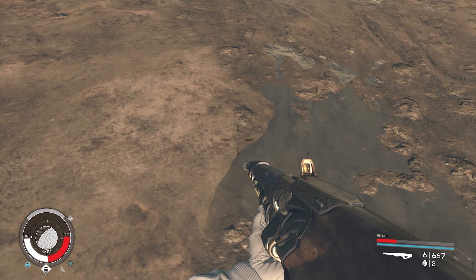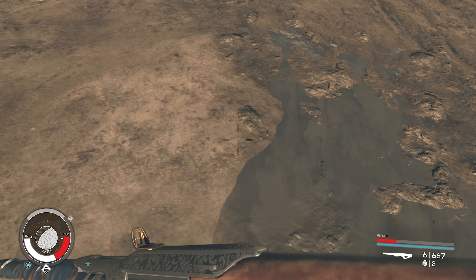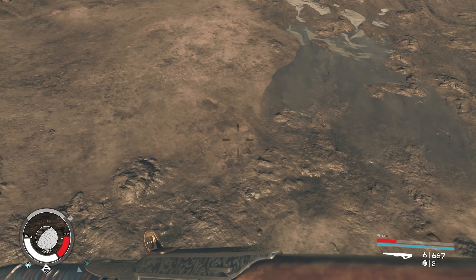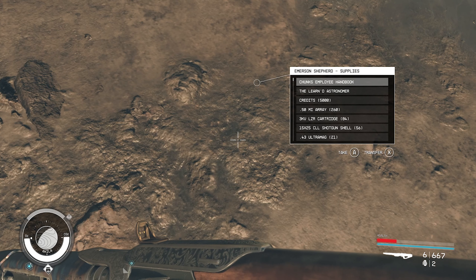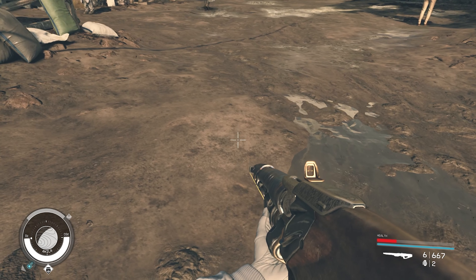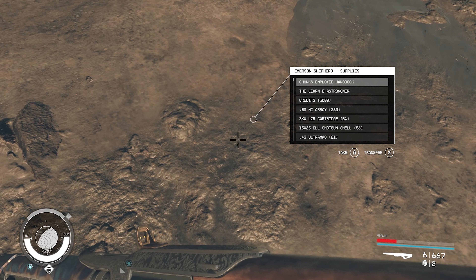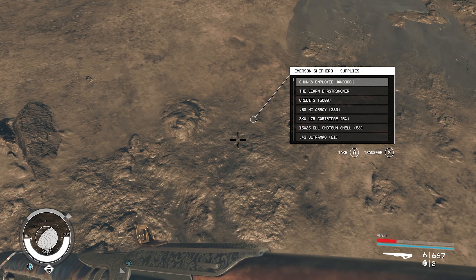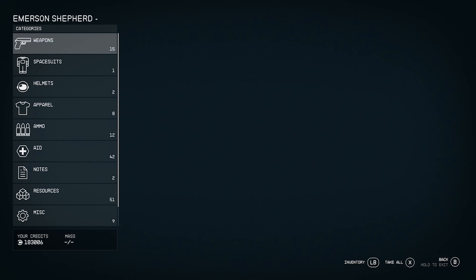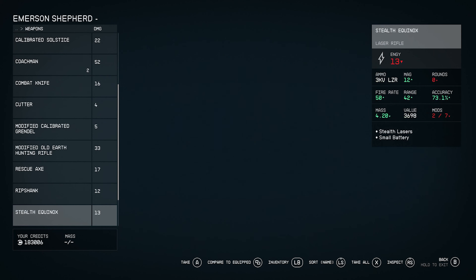A menu will pop up. Your reference point is going to be that rock. From that rock, you're going to come this way and look around here. Bring your cursor down to your legs, looking all the way down, and you're able to see all the items that you can get for free.